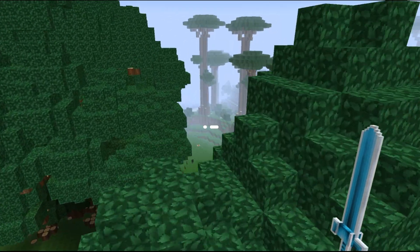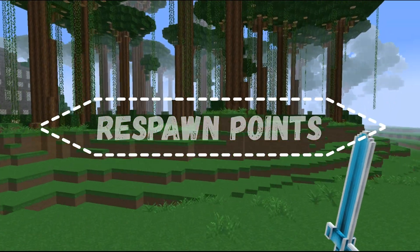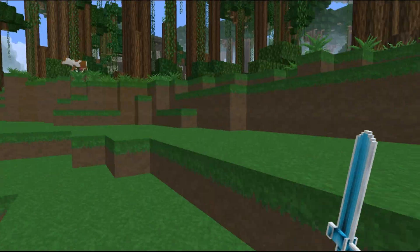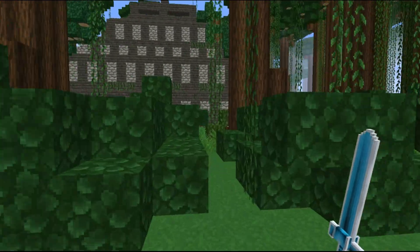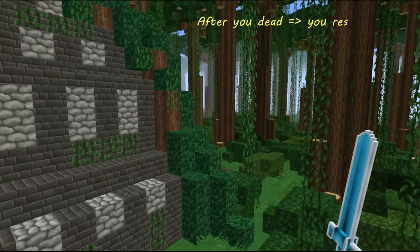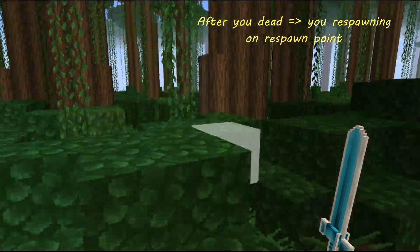Hi guys, today we will talk about such an old update as respawn points. We use respawn points to indicate where we will be after death in the game. Quite often this place is our secret home or clan base.